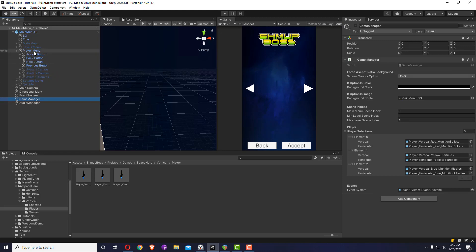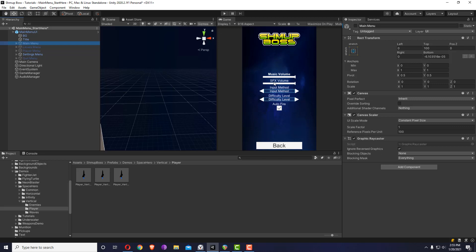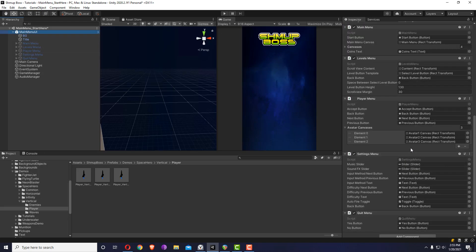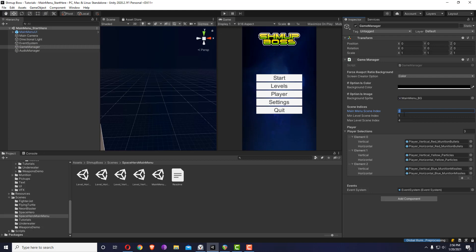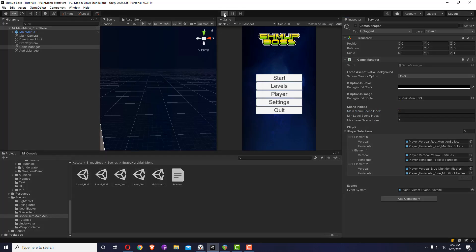The player menu is activated when you click on Player, and the settings menu is activated when you click on Settings, where you can choose different settings. You don't need to recreate anything — just start with the existing scene and duplicate and modify it. The main menu scene index comes from the build settings, along with the first and last level indices. Now let me hit play.